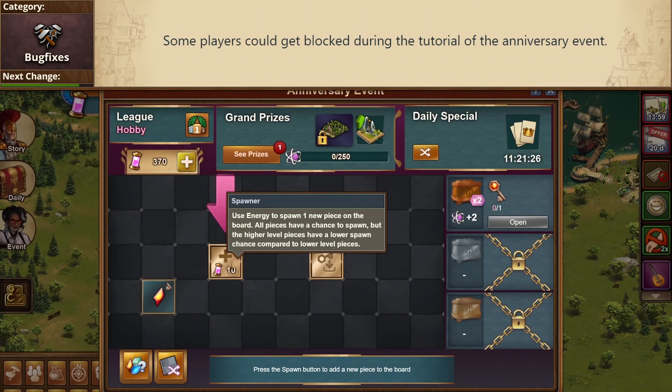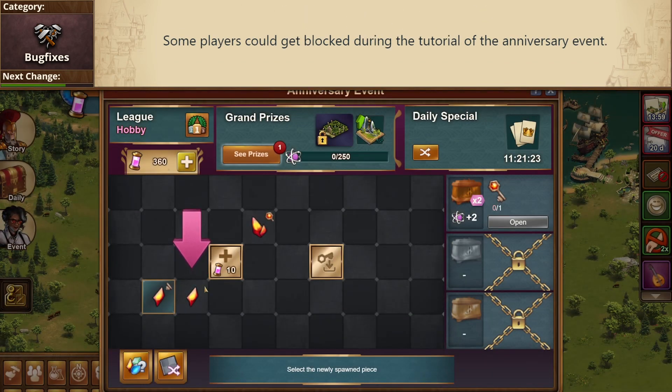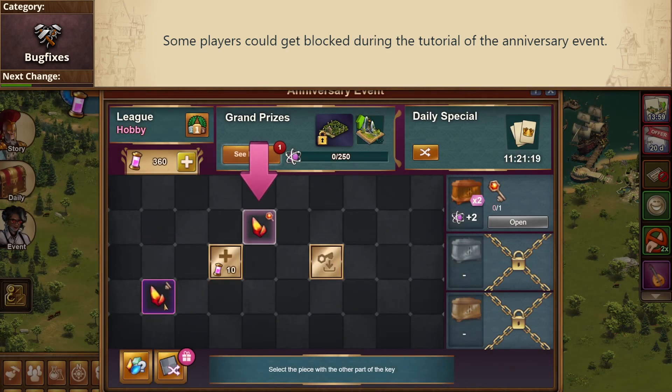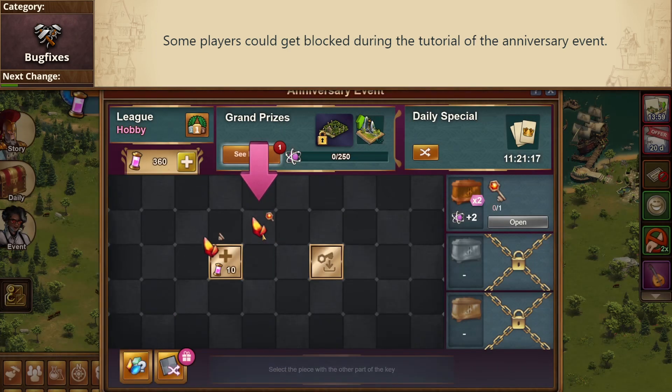Next, some players could get stuck in the tutorial for the anniversary event. I'm glad that this is getting fixed now, but for those who were affected by this bug, they don't have much of a chance to finish the Tower of Conjunction with less than a week left.